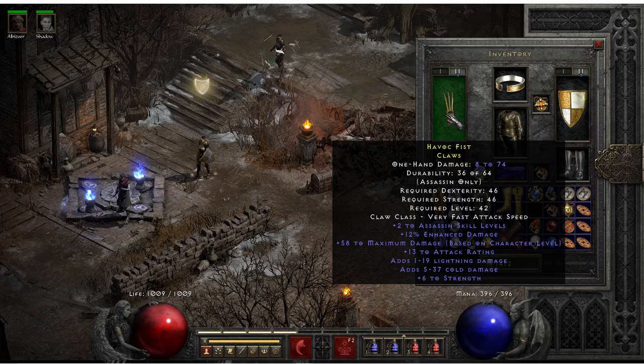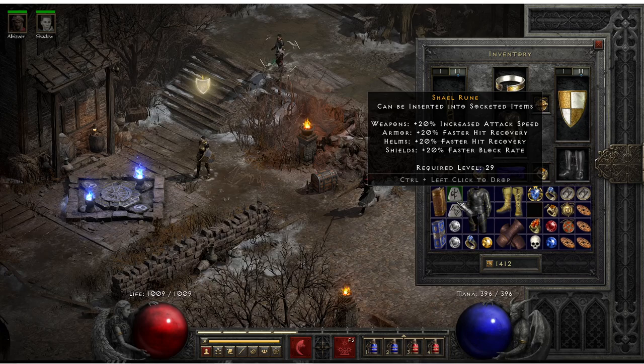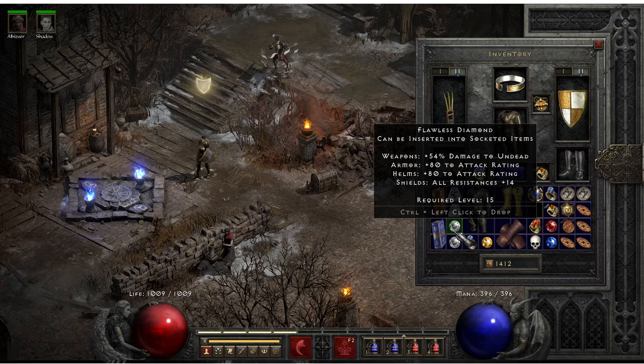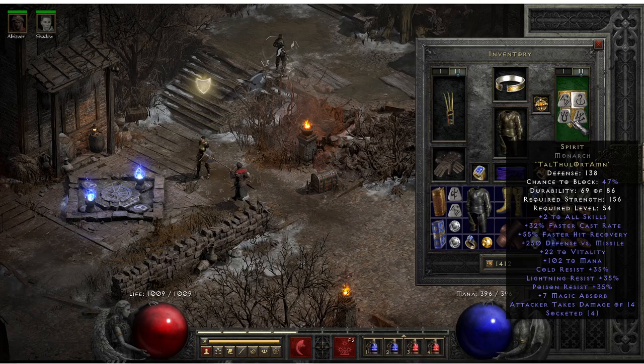I think I found a Tal rune. Which reminds me, I need a perfect diamond to up these boots. Because your kick damage will increase if they're an exceptional or elite version. So you want to up them to exceptional or elite. You can do that with a Shael, Tal, and a perfect diamond. You can do that with any normal unique item that's an armor type - boots, belt, armor. I don't know if shields are different, but gloves too - that recipe should up them.